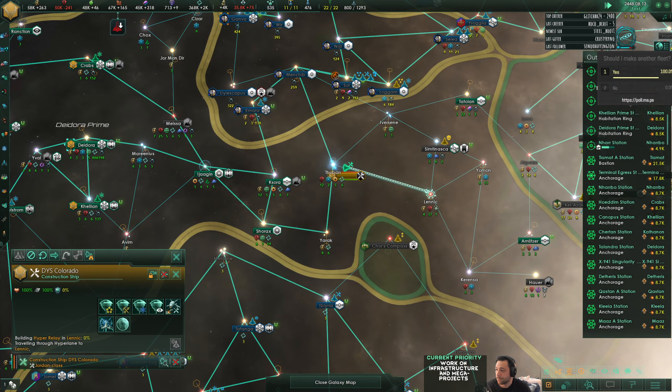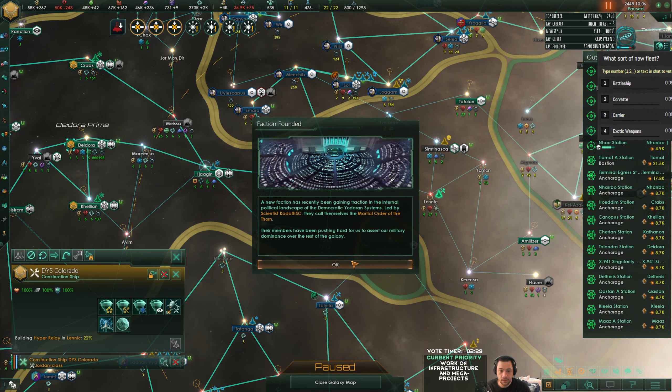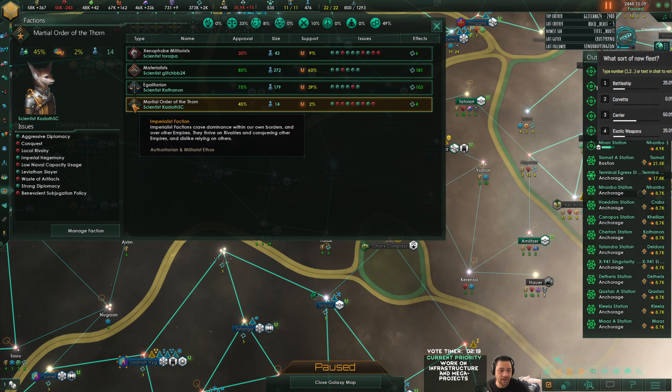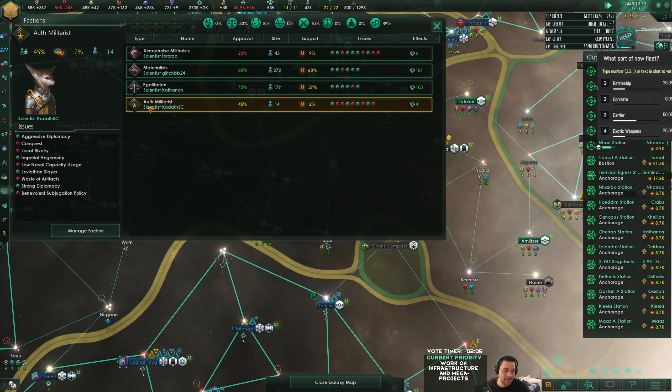Okay, you want another fleet - what sort of new fleet? Battleship, corvette, carrier, or exotic weapons? Give you a few different options. A new faction really - led by Kadath. Kadath, you are a believer in what? Authoritarian militarist. Some scientist you are, dude.